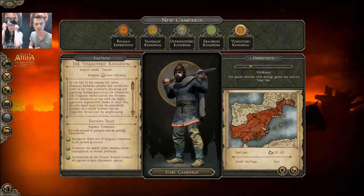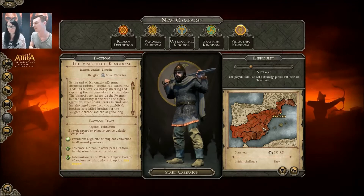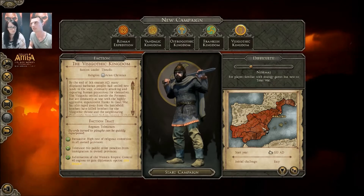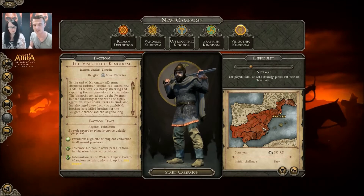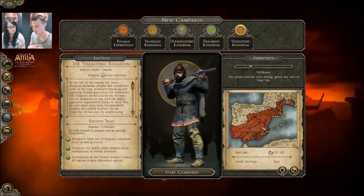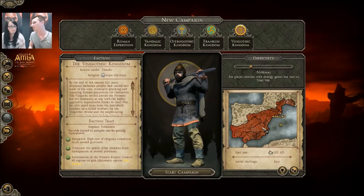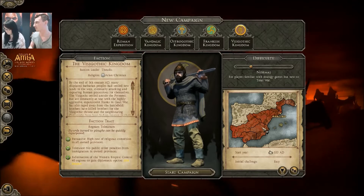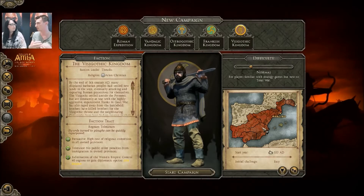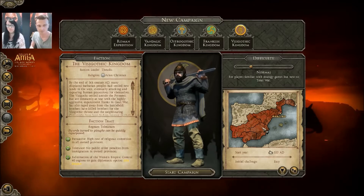The last trait is very interesting: 'Reformation of the Western Empire' — control 40 regions to gain diplomatic options, including Join Empire. Forty regions is a lot to manage, but think about it — you have those two traits, so expanding to 40 regions while focusing on civic technologies becomes more manageable. But you have to be careful: if you expand too fast, other factions will start hating you because you become very powerful. You have to find a balance between expanding fast and using those traits and civic technologies to avoid too many enemies or internal problems.